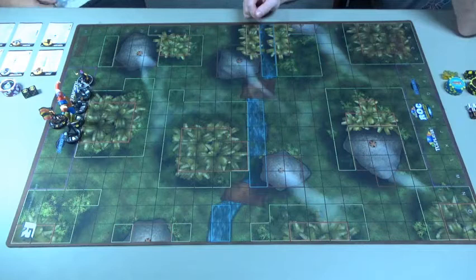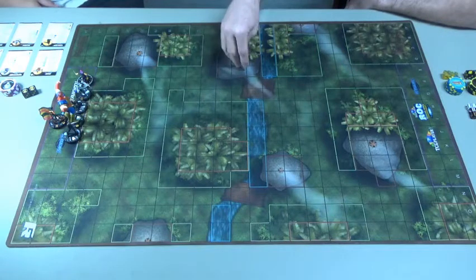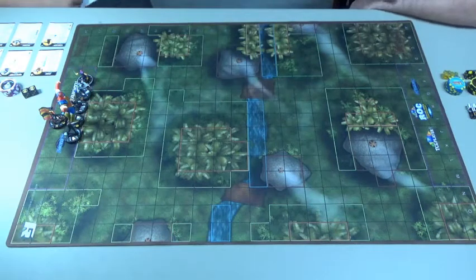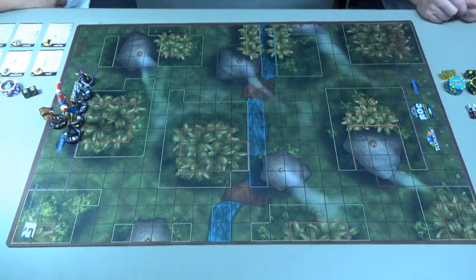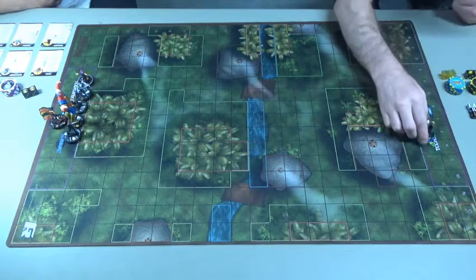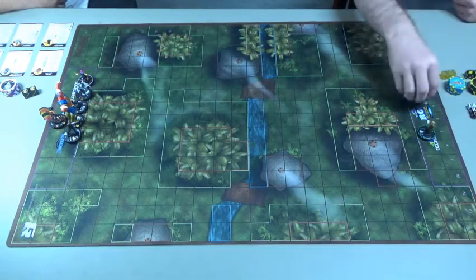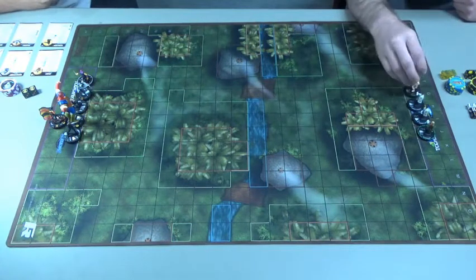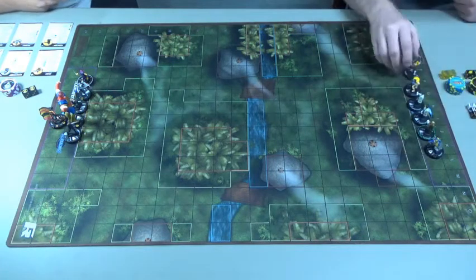Squints won the roll off and chose to go first. Just in case — the orange looks sometimes a little like brown, so these are blocking and these orange squares here are the special terrain Joker Prime was referring to. These are little blocking huts. So I don't have my characters on the board — I was too busy listening to your explanation, that's my fault.